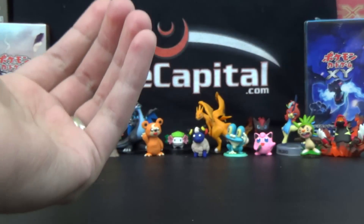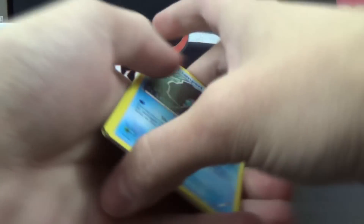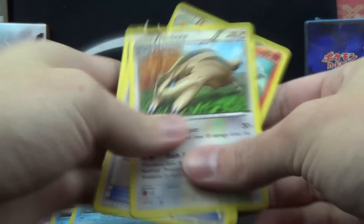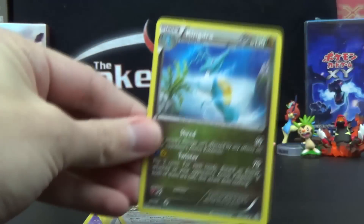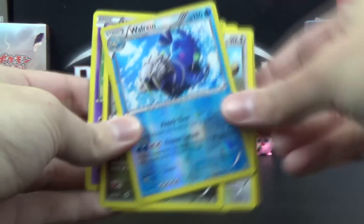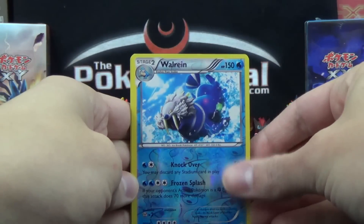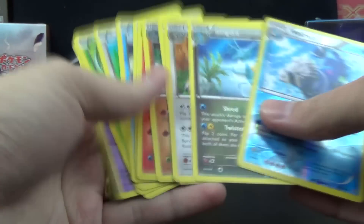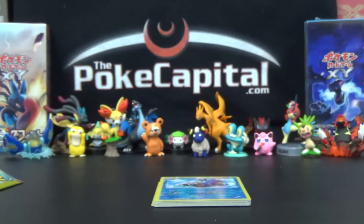A standard pack would have five commons — we got six. You'd have three uncommons — we got four. You'd have a rare and a reverse, which we happened to get one rare. So for a little less money than one 10-card pack from Walmart, we basically got an extra uncommon and an extra common. Not too bad. Obviously it would have been awesome to get an EX, but you can't have everything.